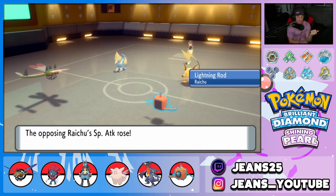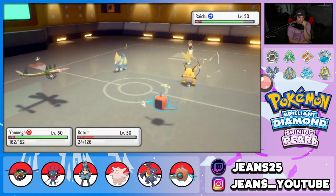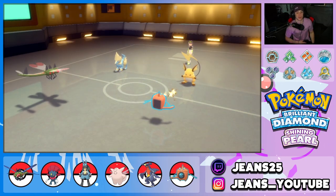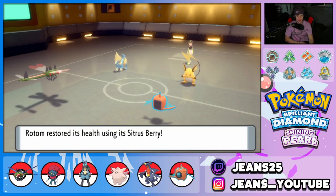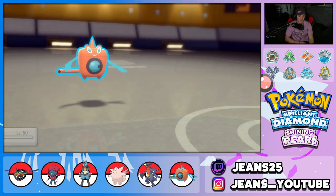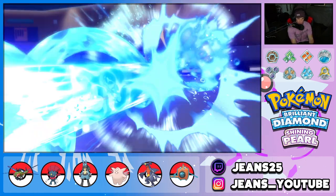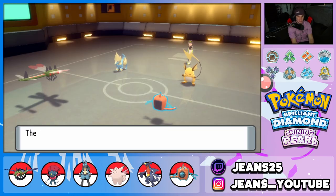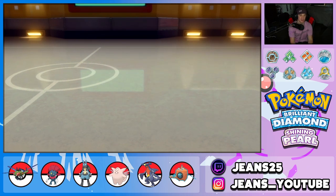If we hadn't Protected Yanmega, it would have gone down from Fake Out plus Focus Sash removed, then this Charge would have finished it. Rotom eats it up, citrus berry activates, goes back up to about half health. Hydro Pump comes out and connects again — Raichu should go down here. Get him out of here! We are just outplaying our opponent right now — making good hard swaps, Protecting at perfect times, reading moves.